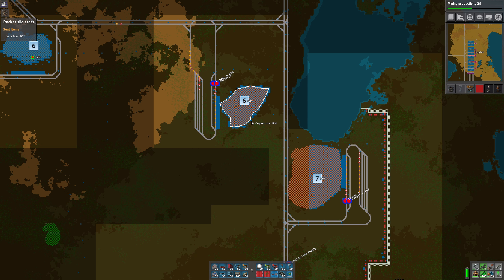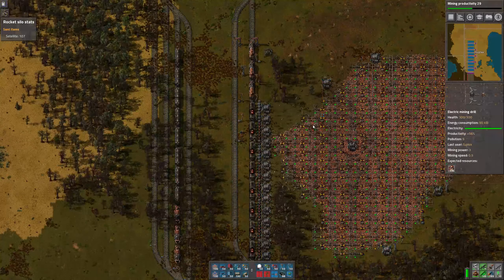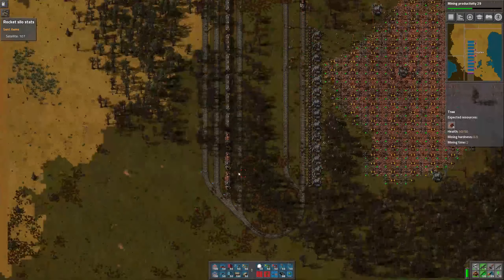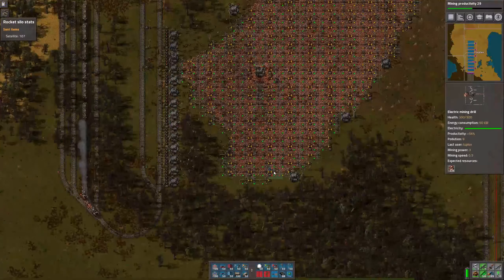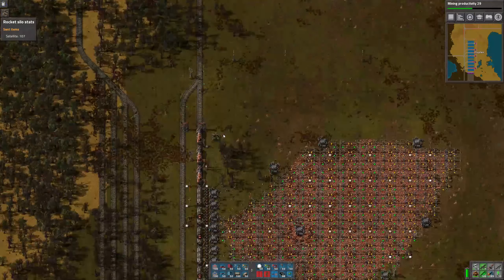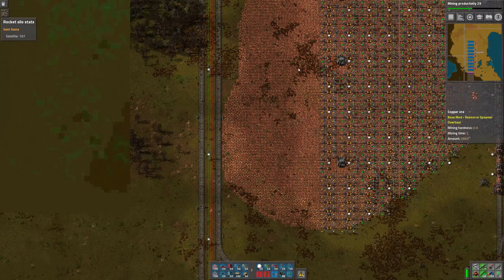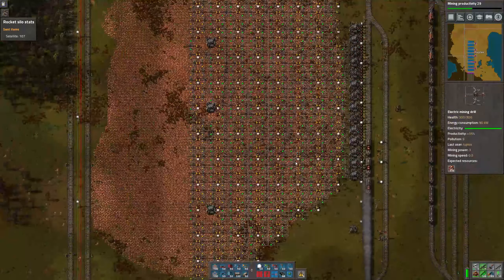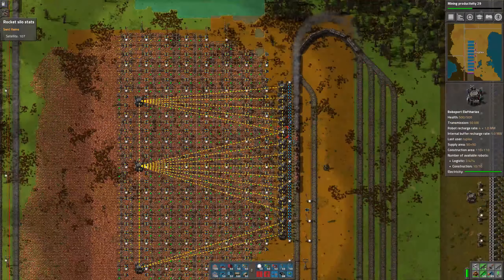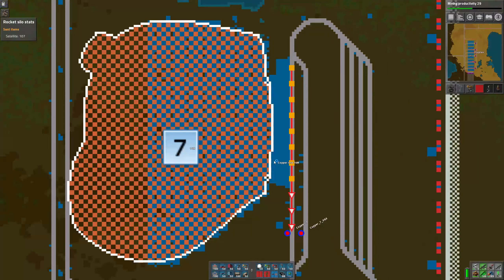That's a work in progress, but I did add these new mining outposts. I started color coding the trains, so the copper ones are a nice burnt orange. I tried to match the color of copper as best I could. We have both of those outposts, and at this point the miners are not the bottleneck — we're really more limited by the robots on how fast we can load these trains.